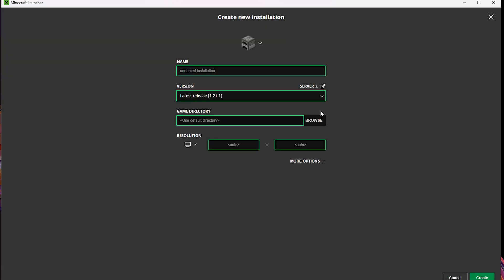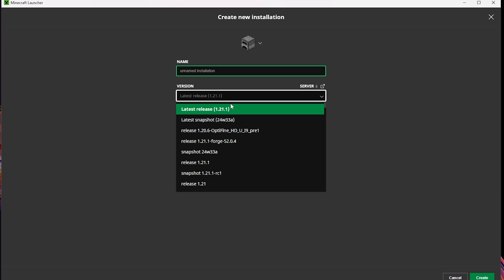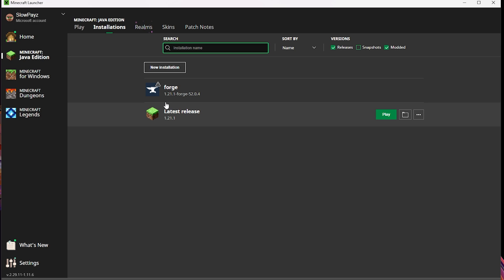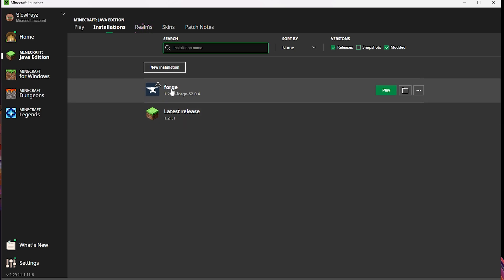If that still hasn't worked, go to New Installations, then head over to the Versions dropdown. In here you can find Forge — it should say Release 1.21.1 and Forge. Click on that and then click the Create button. You can do this if you don't already have a Forge installation showing.